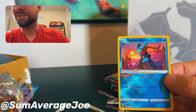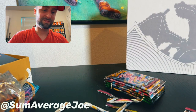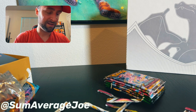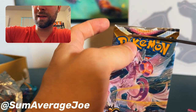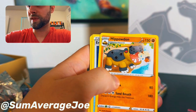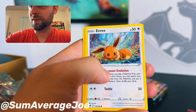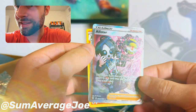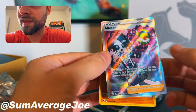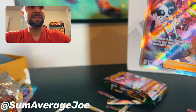Greninja is a super fun addition — it's fast, does a lot of damage. He was a very good lead Pokémon. Last Astral Radiance pack — Energy, Scyther, Eevee, Heracross, Titorusa, Alistair, Gym Trainer, and Cleaver. This is for Alistair I believe — very nice card.